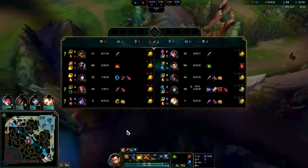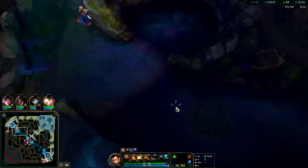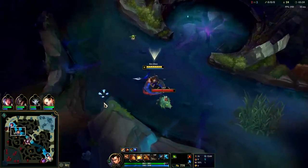Another point to our W. Not many champs can solo Xin Zhao 1v1 to the death at level 3 or 4. Warwick and Nocturne are two of the main ones, and kind of Wukong. Ekko definitely can't though.